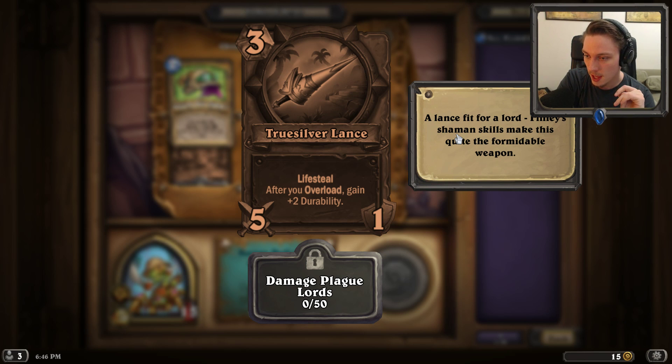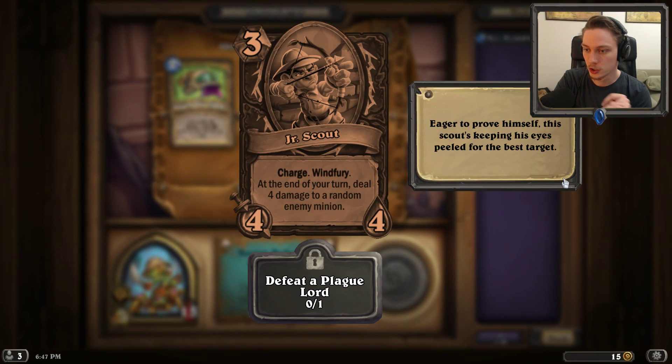There's also the True Silver Lance - Life Steal, and after you overload, gain plus 2 durability. That's incredible. Junior Scout: Charge, Windfury at the end of your turn. Deal 4 damage to reanimating your minion. It's 8 damage to face and then probably a removal of a minion.